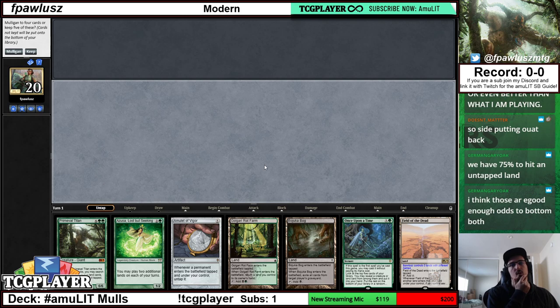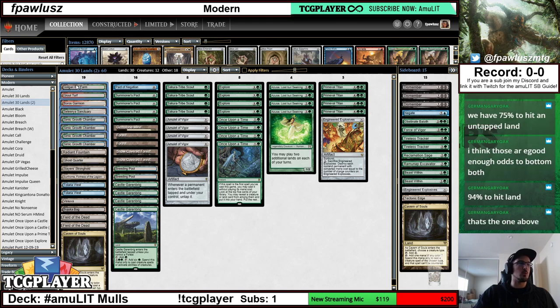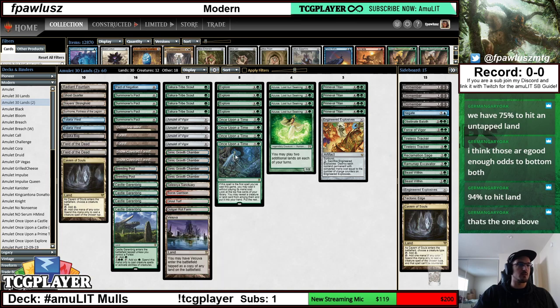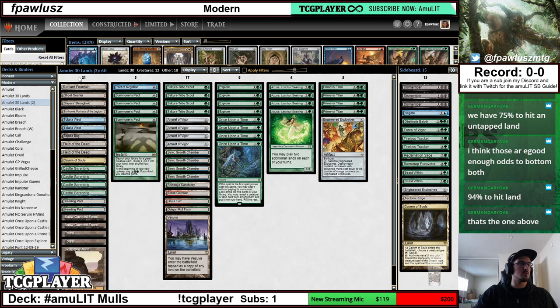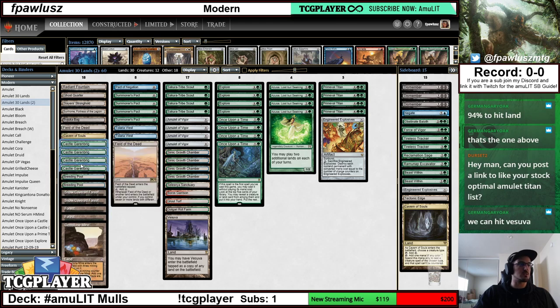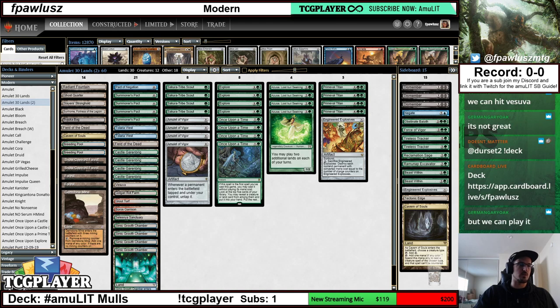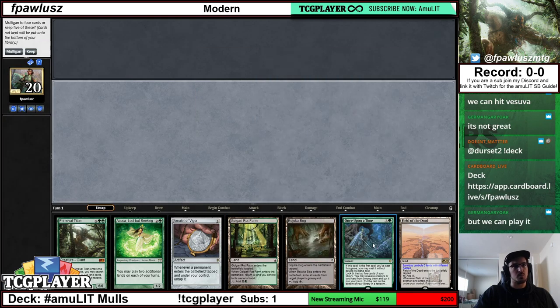We have 75% to hit an untapped land, which are pretty high odds. But there's a fail rate — if we find a Castle or any ETB-tapped land, the only lands we cannot find are the bounce lands. If we find any of the others, we're actually either ahead or in the same spot. Like finding a Tolaria West or another Field or any of the Castles — we're in the same spot but with potential upside. So I think it might just be correct to keep Once Upon a Time and just hope that it hits.